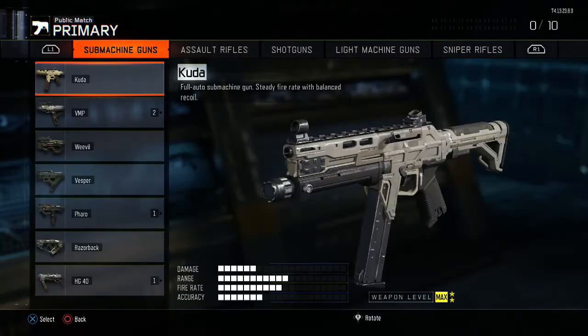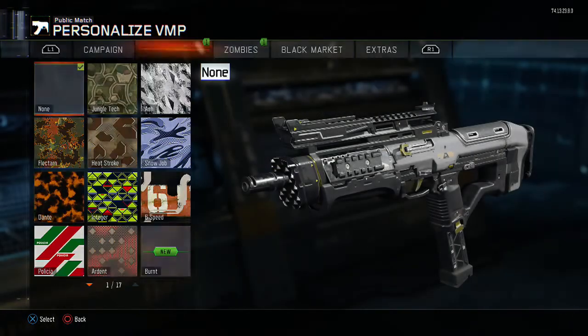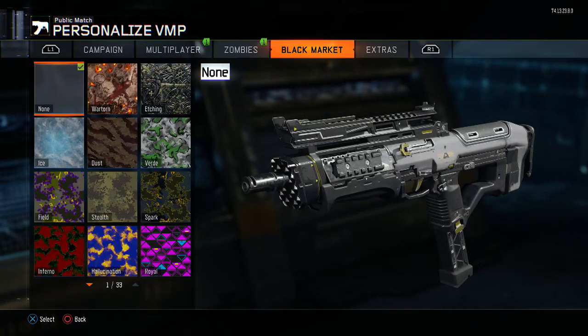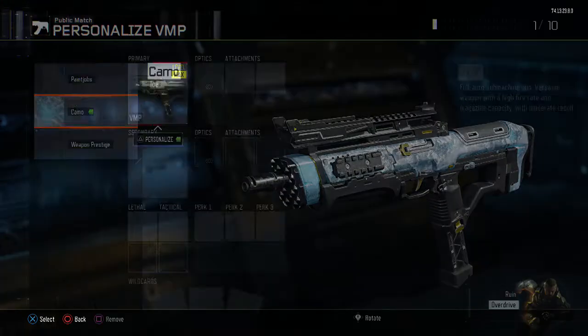we are going to obviously have to choose the VMP in the submachine category right there. I'm going to chuck a camo on it just to make the gun look a bit more sexier, so I think we're going to go with the ice camo. There we go, looks very nice.